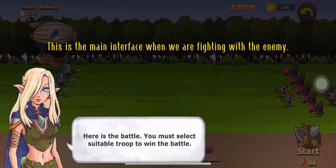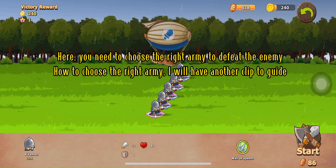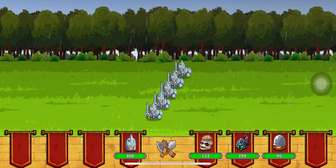This is the main interface when we are fighting with the enemy. Here you need to choose the right army to defeat the enemy. How to choose the right army? I will have another clip to guide.